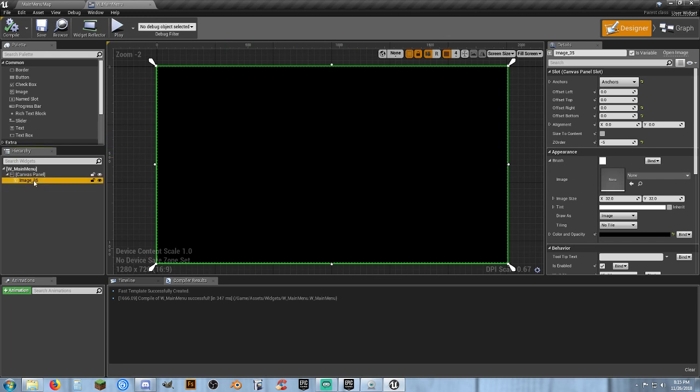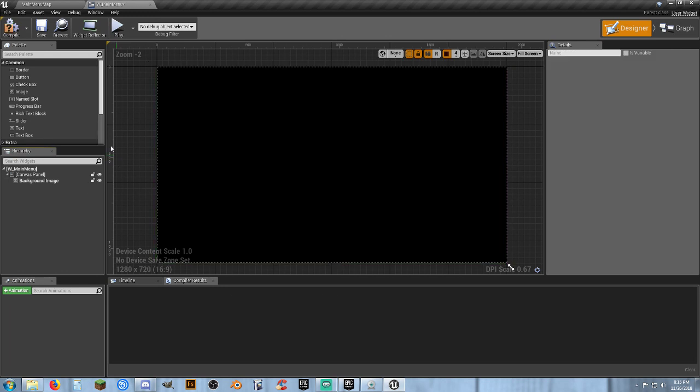I'm going to anchor it to full screen and change all my offsets to zero — that's going to completely fill the entire screen. I'll set the Z order to negative five so nothing goes behind this background image. This is going to be the base — just a black screen — and here we'll build everything else we need. Let's call this our background image.